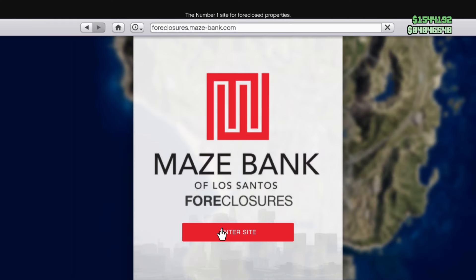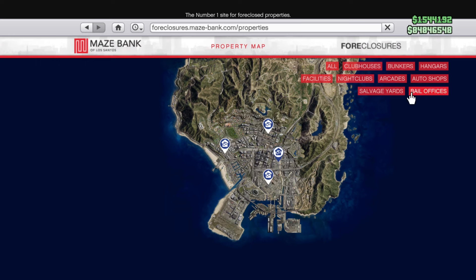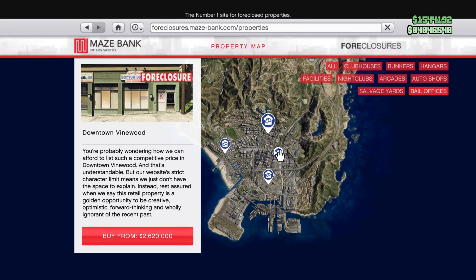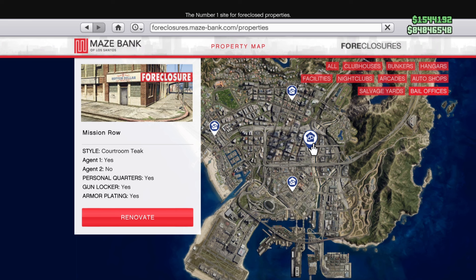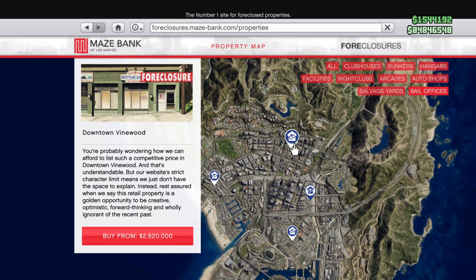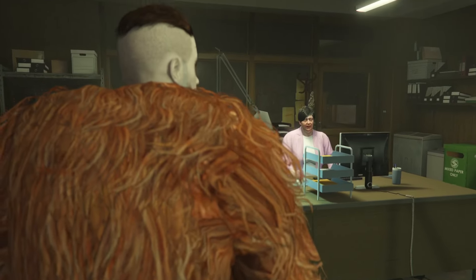So Paleto Bay I wouldn't really recommend. The ones I do recommend are the Downtown Vinewood one and the Mission Row one. The difference is only about 200-300k so it's not that much, but it's a choice you have to make yourself. I have the Mission Row one — both locations in my opinion are good. If you want to save a bit more money then the Davis location is also good. The Del Perro location in my opinion is no good, so I wouldn't get that one together with the Paleto Bay one.